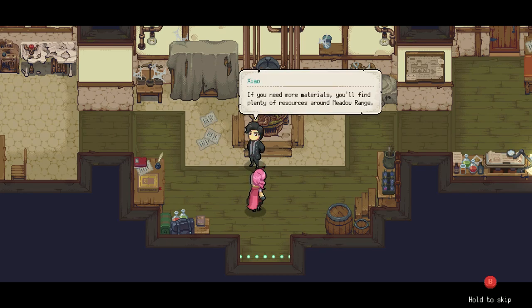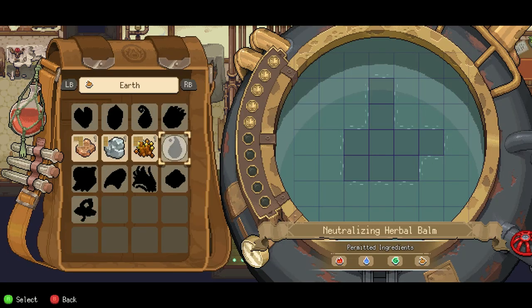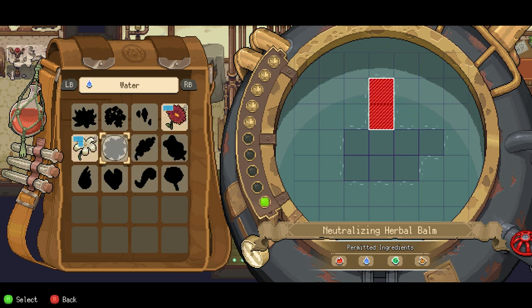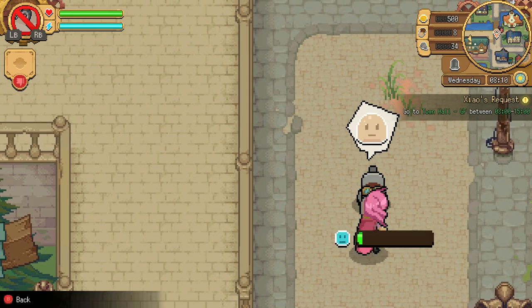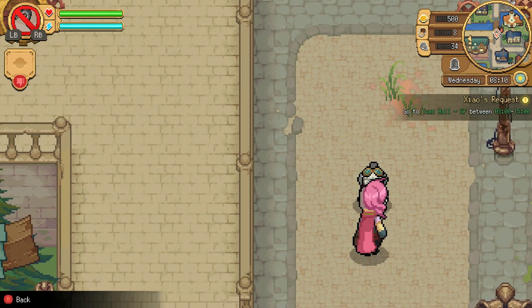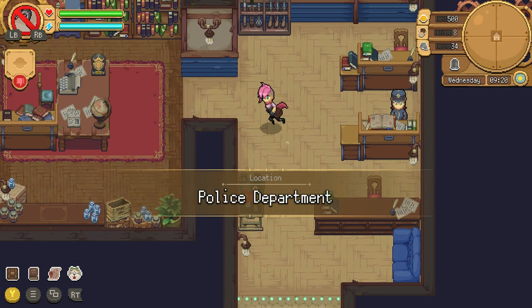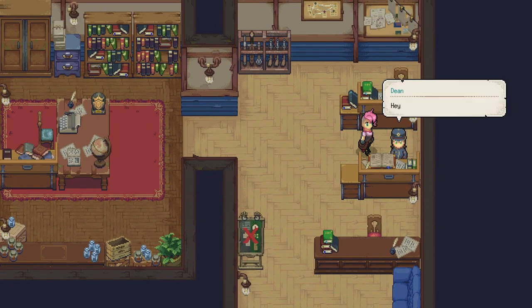You play a chemist — the doctors of this world — and you've been sent by the medical association to help the rural town of Moonbury. The mayor's daughter has been sick for a while, and the witch doctor, who now hates us for being outsiders and meddling with the medicine in town, hasn't been able to help her. Most of the town hates us from the get-go because of lore reasons, and it isn't until we start healing people in our ramshackle clinic and fixing issues around town that they finally open up to us.